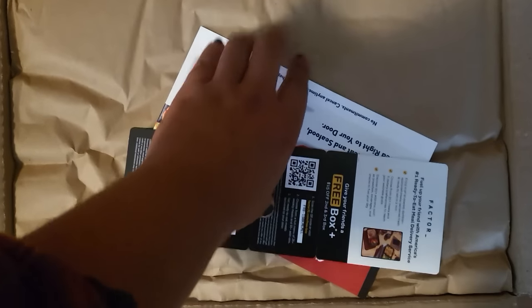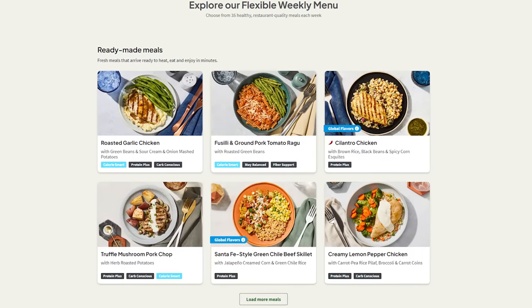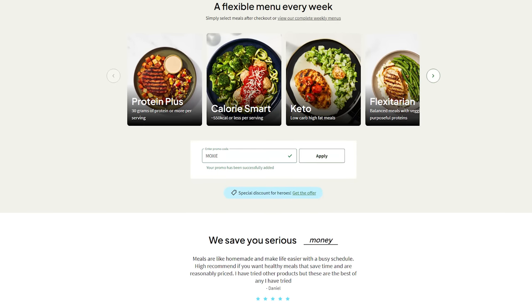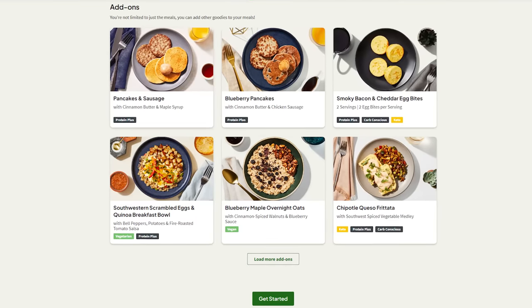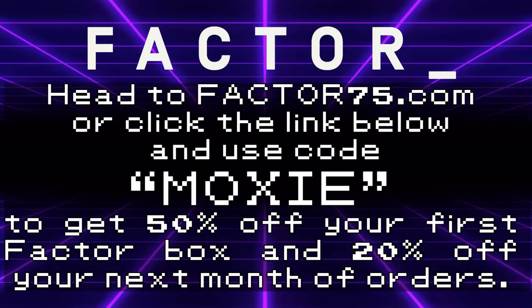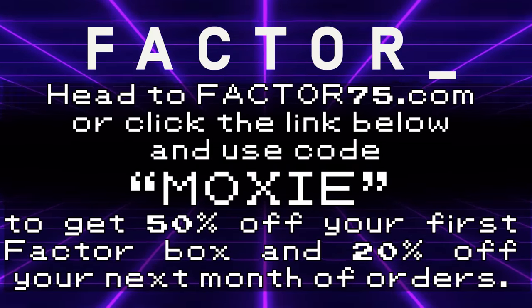These guys might not be available to you in game right now, but what is available to you is this great deal from Factor. Factor sent me a bunch of meals and drinks to try out for this sponsorship, and these are some high quality meals. They arrived in a package that kept them cool and ready to be transferred to my fridge, where I could throw them in the microwave for two minutes and enjoy a fresh, never frozen meal. As a full-time content creator, I spend a lot of my day writing and editing videos, so these delicious meal kits have been convenient and helped me stick to my health goals, as many of the meals I tried were high protein. Factor isn't just delicious, but it's cheaper than takeout and faster than cooking, so you can save money while you treat yourself. You can choose from a weekly menu of 35 options including calorie smart, keto, protein plus, or vegan and veggie. Head to factor75.com or click the link below and use code MOXIE to get 50% off your first Factor box and 20% off your next month of orders.